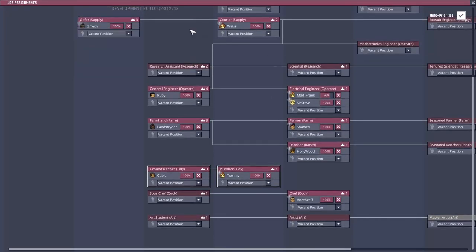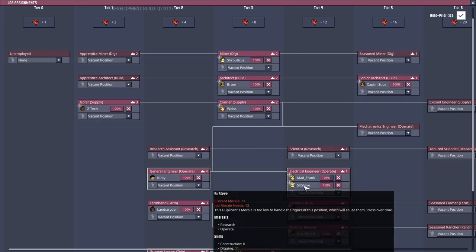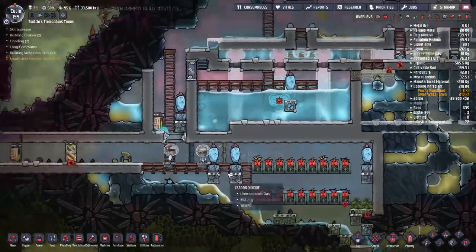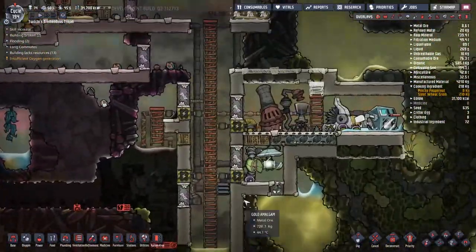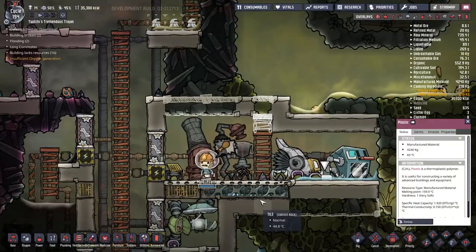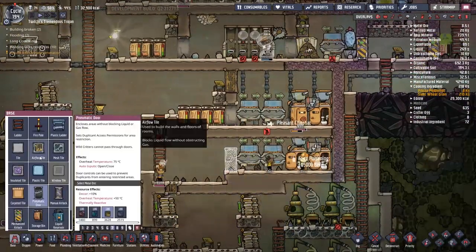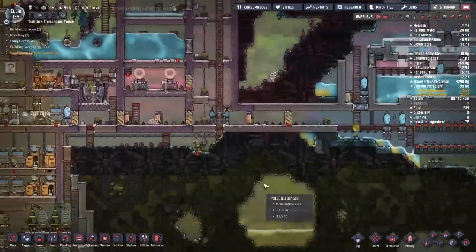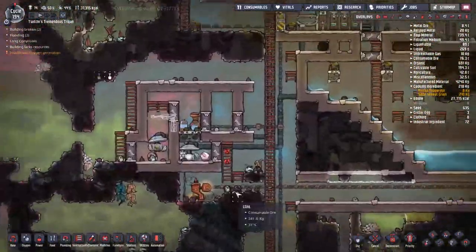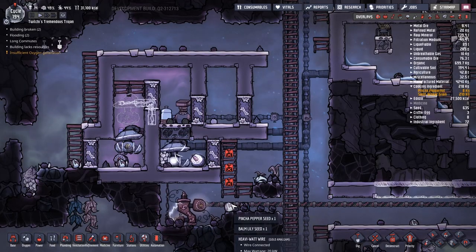We've got to fix this. I queue up the job — I tell them to make a whole load of actual gold rather than gold amalgam — and it should all work out well. I'm looking through people's jobs trying to think if there are ways I could shuffle people around, but before we get on with that we're going to have to spend a lot of time doing up the decor of the base. I'd also forgotten to put our new toilet in a nice room to make it a latrine, so I went ahead and did that.